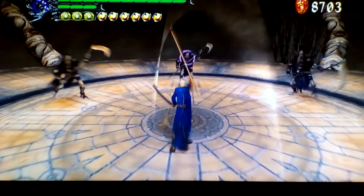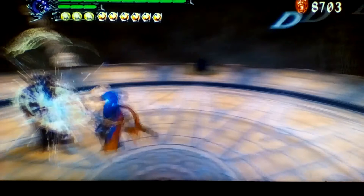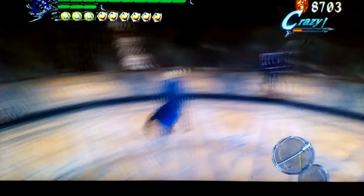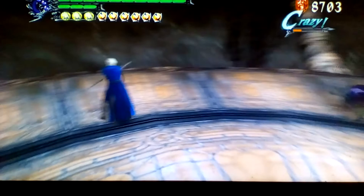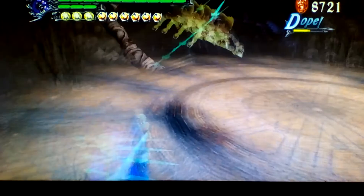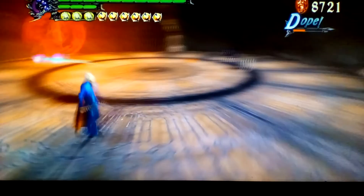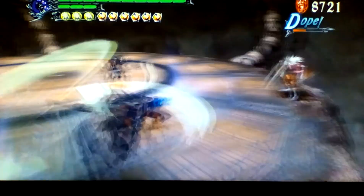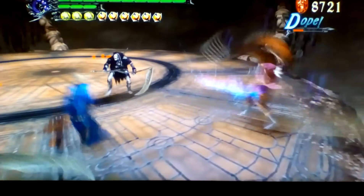Alright, let's show off Virgil. I'm going to show off Yamato first. This is his summon swords. Now let me show spiral swords as well.